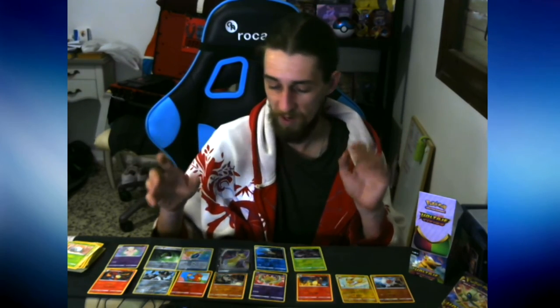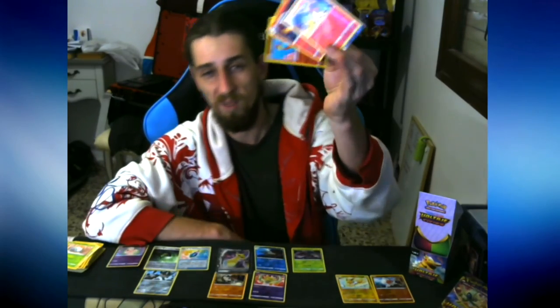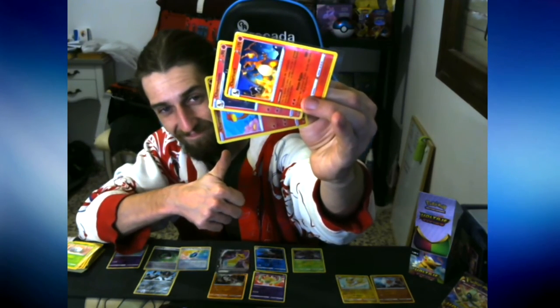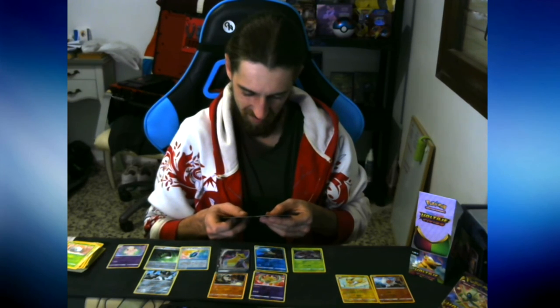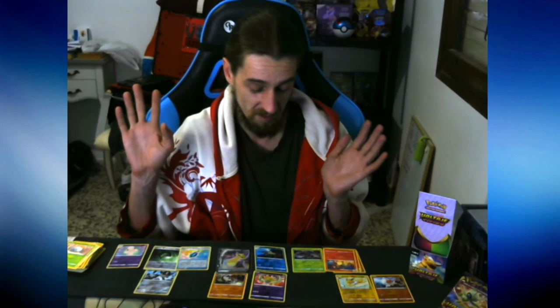So, first of all, we pulled 4 Vs out of 18 packs, 4 or 5 holos, tons of reverses. But the most crazy thing — Charmander, Charmeleon, Charizard. Next opening should be the English card opening — I'm pretty sure it's a tin. I'm not quite sure what I'm uploading at this point, there's like 5 or 6 videos in front of this one. So yeah, I'll see you guys — I don't know — peace.